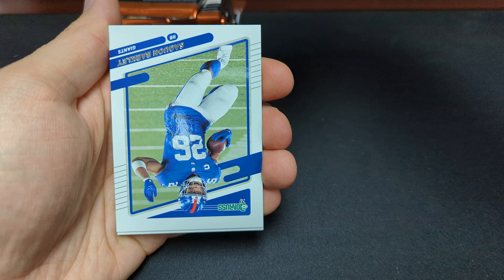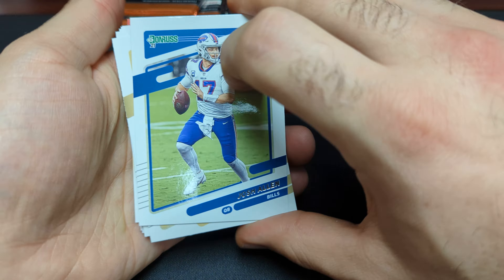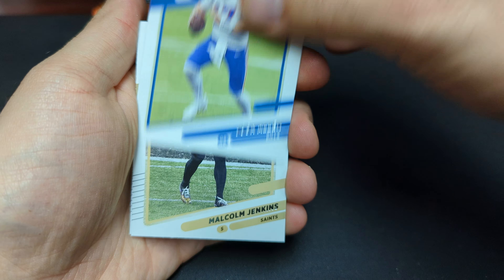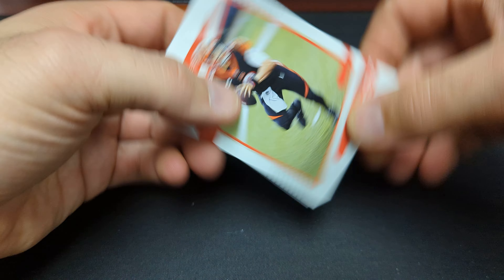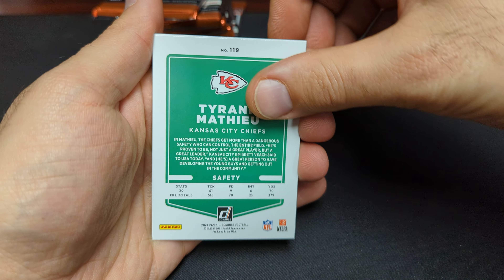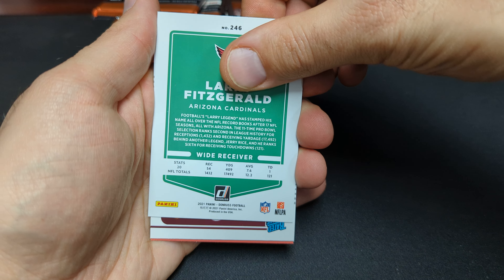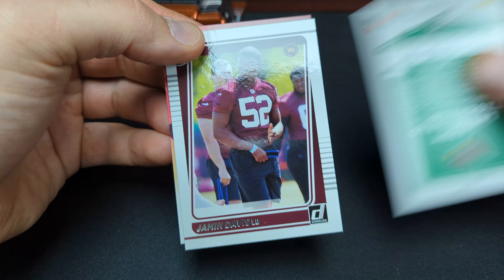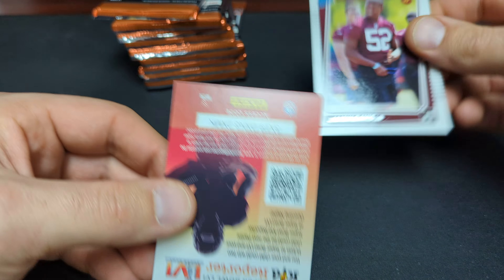So we have John Elway. Got Saquon Barkley, Josh Allen, Malcolm Jenkins, Joe Burrow doing great, Tyron Matthew, Larry Fitzgerald. And our rated rookie, number one rated rookie, is Jamin Davis, linebacker for the Washington Football Team.